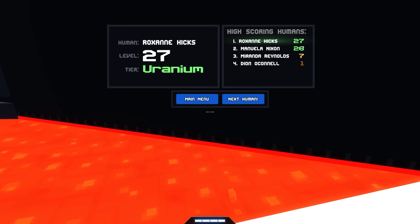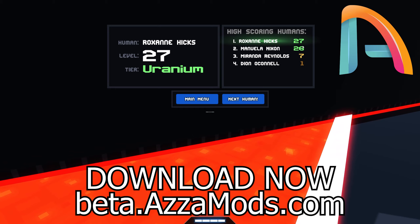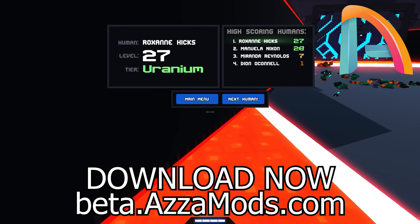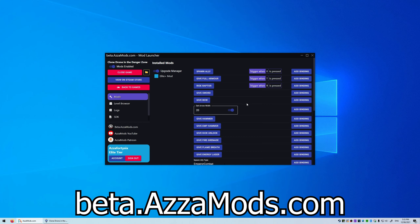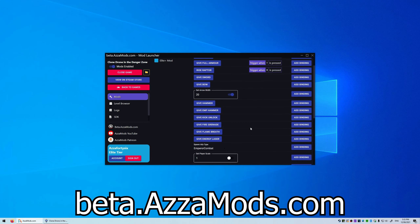If you want to try out these mods for yourself you can download them from beta.azamods.com — link is in the video description. You can see there's lots and lots of options to choose from, so there's a few to try at home. Thank you guys for watching and we'll see you in the next modded video.